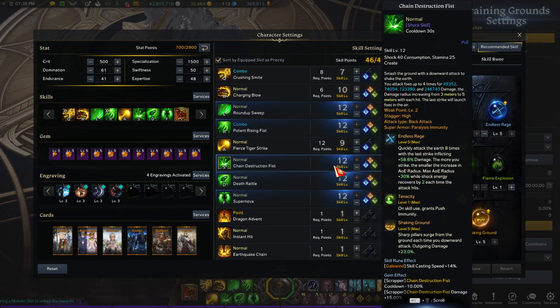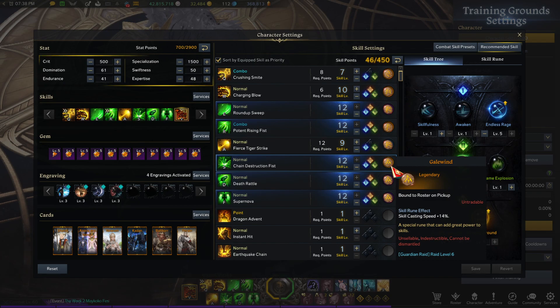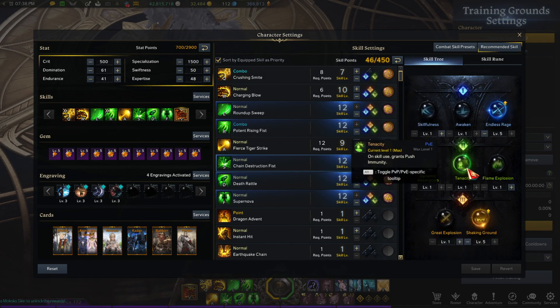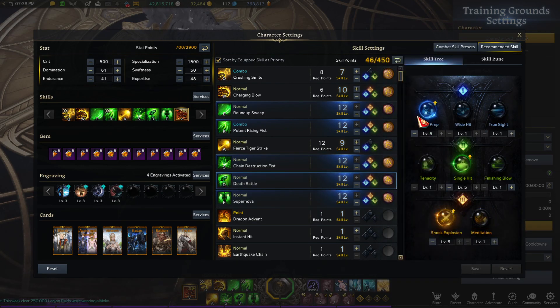Chain Destruction Fist is one of your biggest hitters. Put the highest level Gale rune you have on it so you can cast it as fast as possible, because you're in position for a while — the faster you get the damage in and out the better. Endless Rage — max it out with Tenacity because you do not want to be knocked out of it. Activate it and you won't get pushed out.